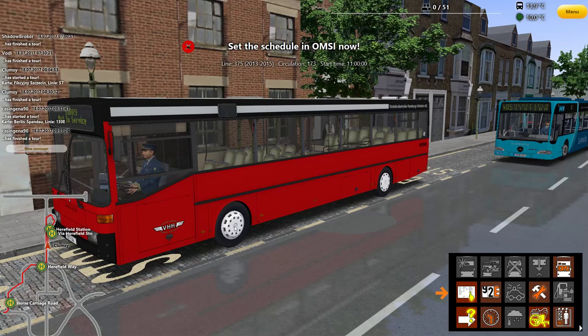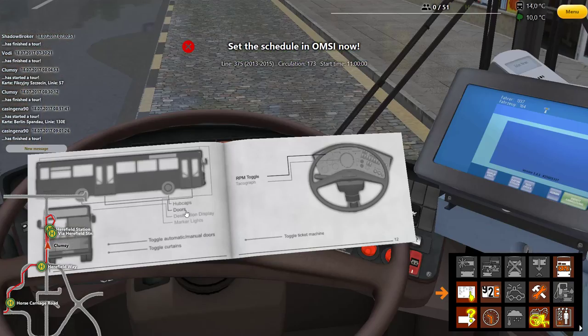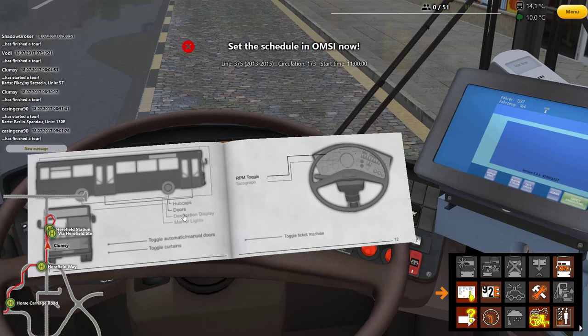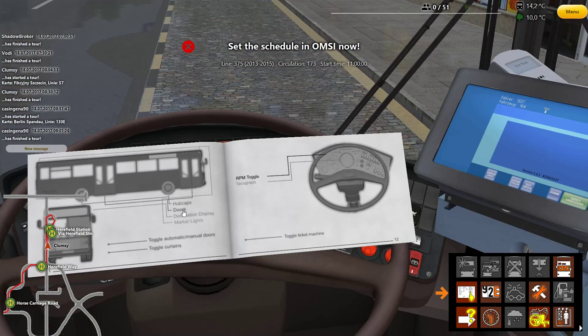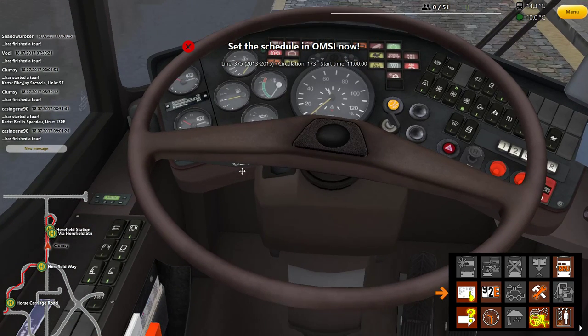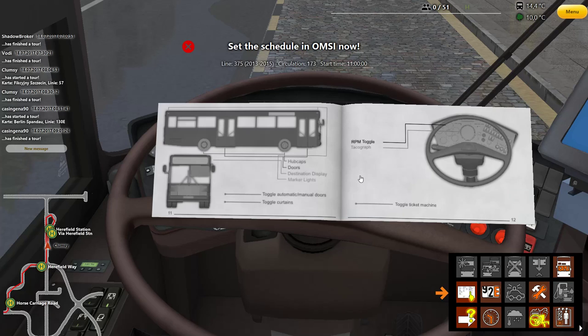Automatic and manual doors — when you click that, new buttons appear making it automatic. Hubcaps are black by default; we can make those white with a different design. I like the second option. For the doors, I always want painted doors — the one with the VH logo, probably not fitting Bodenham so much but it's fine. Only two options there. RPM toggle — it's kind of hard to see from this angle but the RPM is there supposedly.